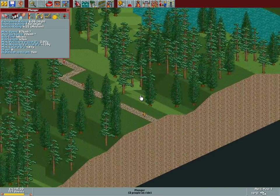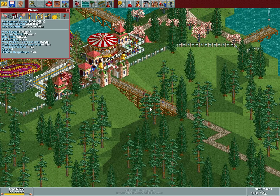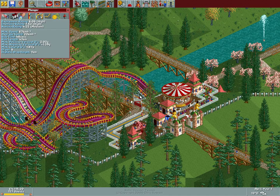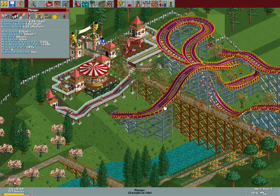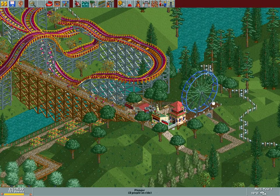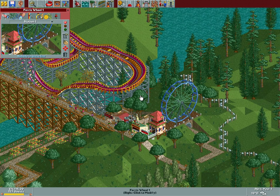We also have 137 guests in the park, but some of them are already leaving — they don't really have that much to do there. But that's because we didn't really have a proper coaster. Now that we do have one — look, the guests are just flocking on it. It's so bad in comparison to this awesome coaster.